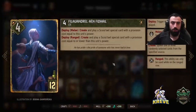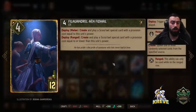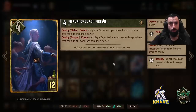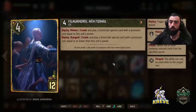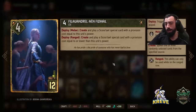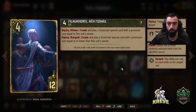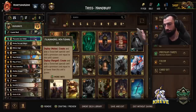Philiphandrel — I like to play this on the melee row. Create and play a Scoia'tael special card with a provision cost equal to this unit's power. You've got to know your Scoia'tael cards well. You'd want to go for Shaping Nature at 9 provision, or Novigradian Justice at 10. At 8 you could go Ismgrim's Council, which could be good as well since you've got dryads, elves, and dwarfs. Philiphandrel is flexible — use him on the bleed or round one.